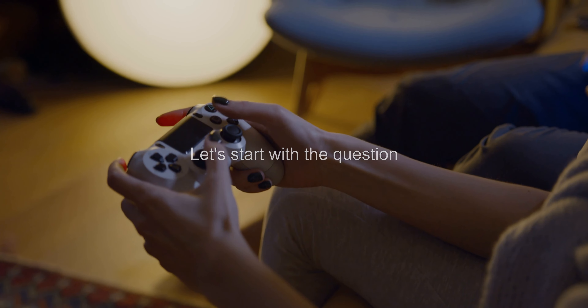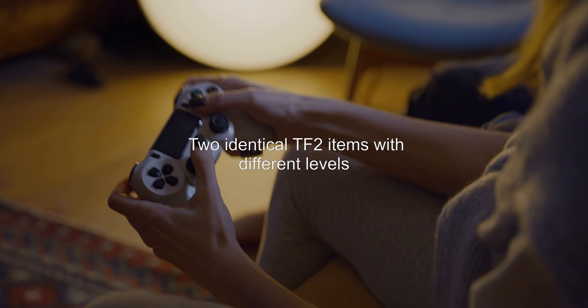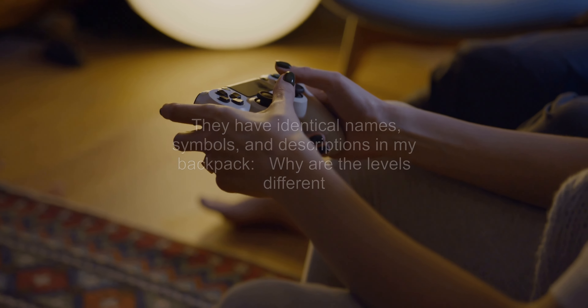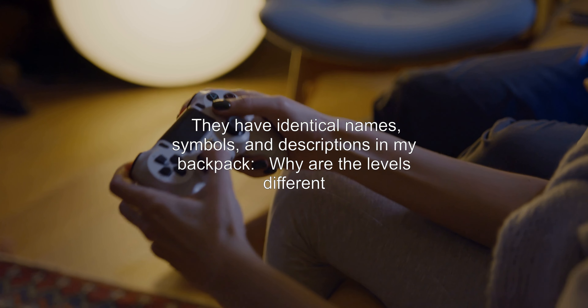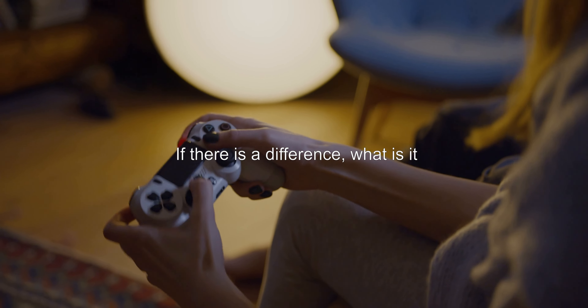Let's start with the question. I discovered two identical TF2 items with different levels in my backpack. They have identical names, symbols, and descriptions. Why are the levels different? Are the items actually identical, and if there is a difference, what is it?